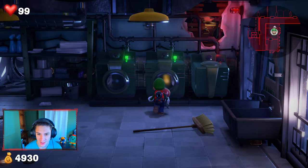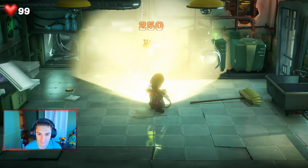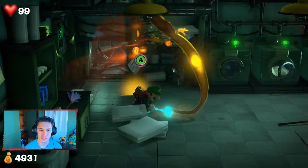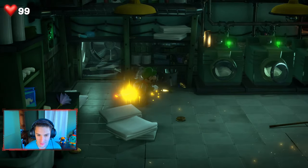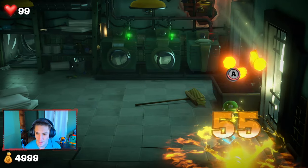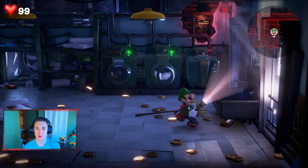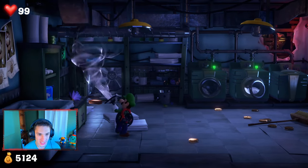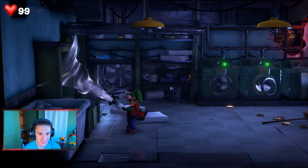We take out the suction shot, pull open a wall, and grab ourselves a gem. We're collecting all the gems for this floor. There's also a gold ghost in here — let's fight him! Just as they're about to escape, that's when you want to start slamming them to do as much damage as possible. We bring him down to about 80, then finish him off. See you later gold ghost, thank you for all the gold!